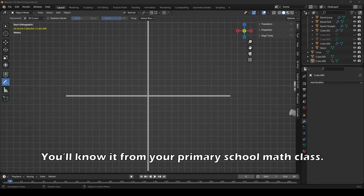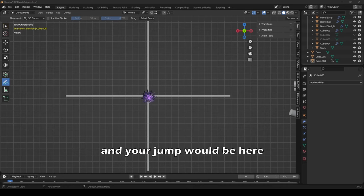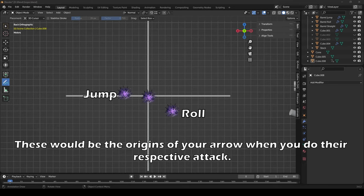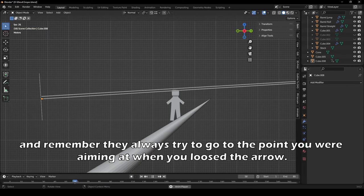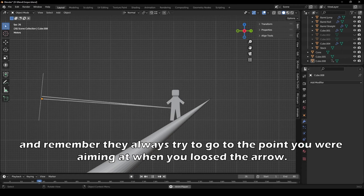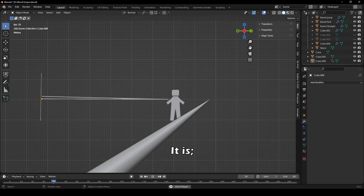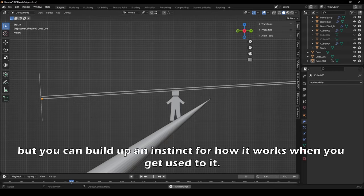Imagine it like this. Here we have a Cartesian grid from your primary school math class. The middle, 0-0, is your arrow being loosed from a standstill. Your jump shot would be here, and your roll shot is here. These would be the origins of your arrow when you do their respective attacks. When you loose an arrow, you have to compensate for the strange origins of the arrows - the arrow won't always try to go to the point you were aiming. It seems unintuitive, because it is. But you can build up an instinct for how it works when you get used to it.